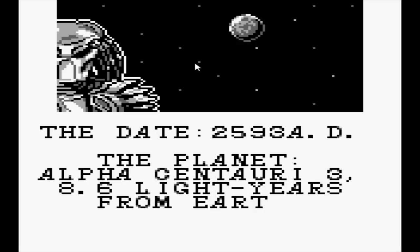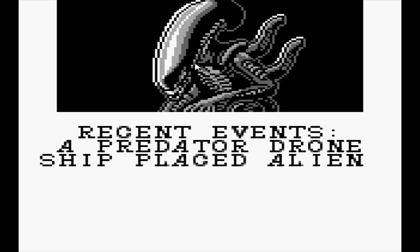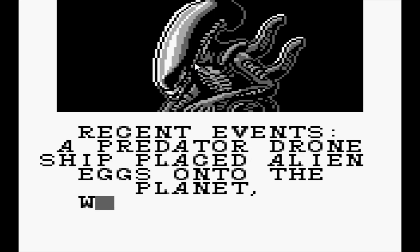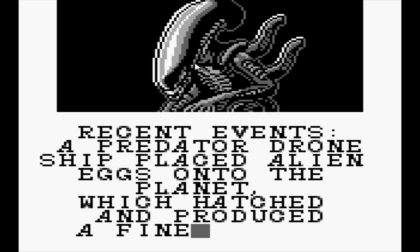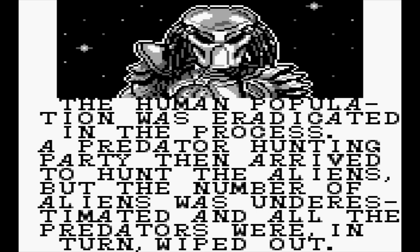Another interesting thing about this game is that it has a story that can actually fit into canon. The story takes place chronologically after all the events in AVP, since most events in AVP took place in the 22nd century. However, AVP Thrill of the Hunt took place in the 24th century, so this story isn't that far-fetched. It's mentioned in the cutscene that the reason all of this took place was because a Predator Egg Ship — a type of ship seen in the first AVP comic — decided to deposit some eggs on Alpha Centauri. Then the Predators went to hunt there and were completely overwhelmed.